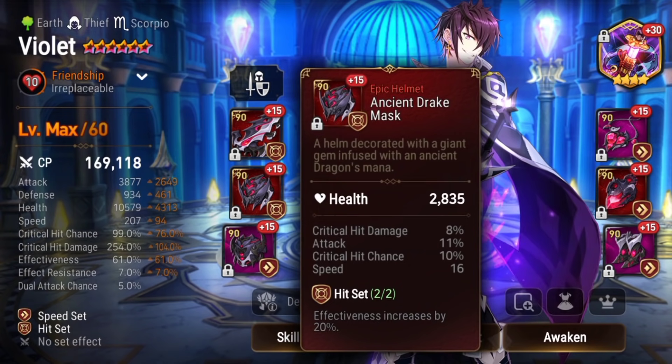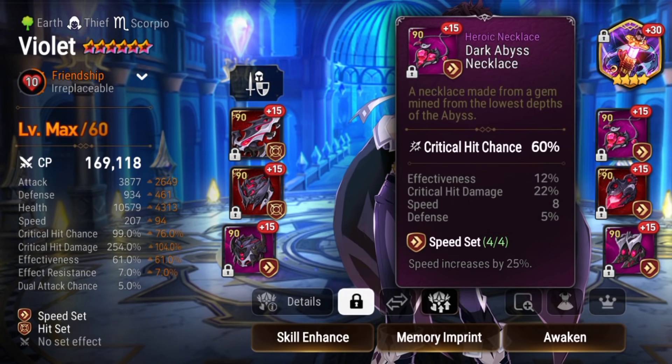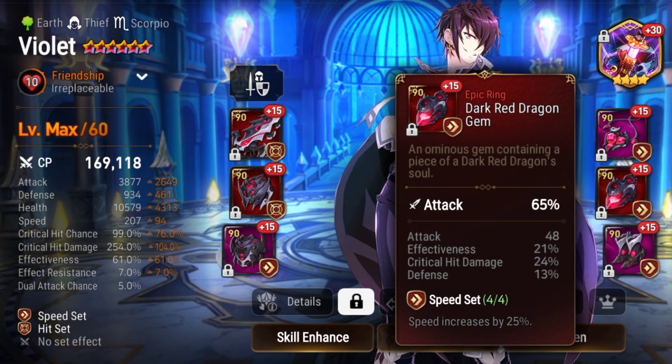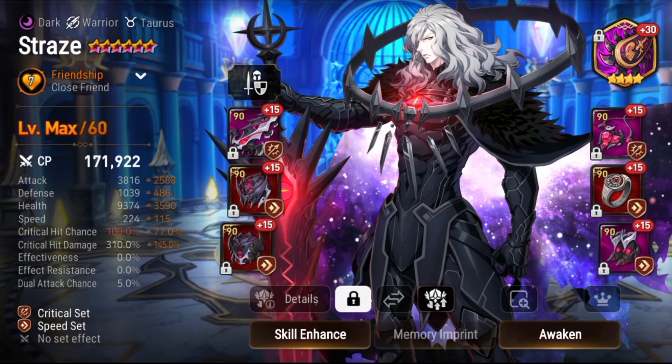Straight off the gate the evasion is there, he is counter-attacking your face constantly. I'm seeing him getting picked early on multiple times. I've fought against him and I've used him — I have him on speed hit set.